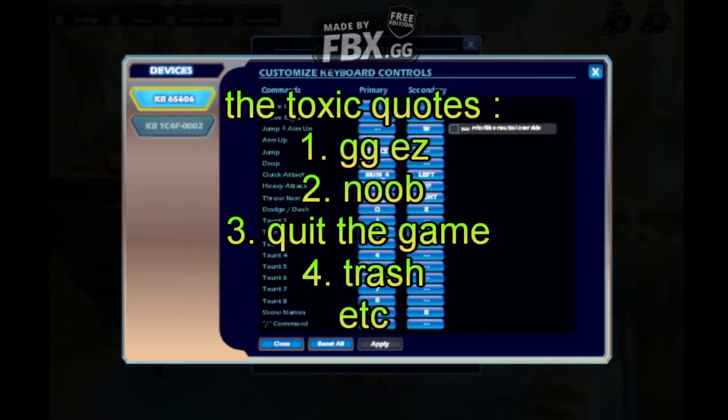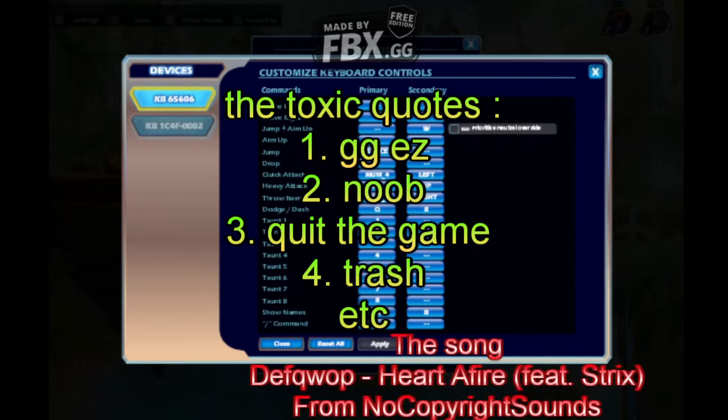Tip three is toxicity — do not be a toxic person in Brawlhalla. Say you three-stock somebody and you say 'GG easy' or 'you're a noob.' Then the next three games you get three-stocked. Would you want those other players to call you those things? No. Treat people with respect and help reverse the toxicity.